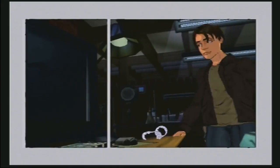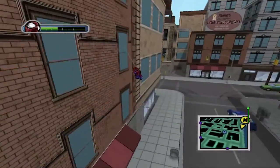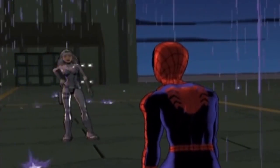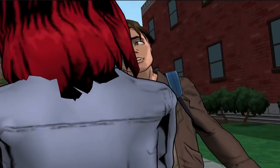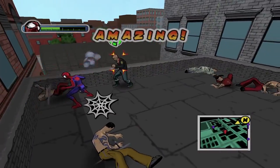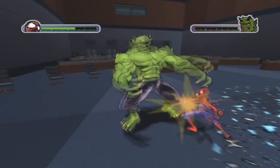An open-world concept, cel-shaded design, and innovative gameplay all combined to create a fun gaming experience in the multi-console release. Based off a Marvel comic book series of the same name, the game is all style. Panel-styled animation makes it look like a living comic book, and the character designs feature great looks for characters like Peter Parker. All of that is paired with great character voices and a storyline that features a number of classic Spider-Man characters including Mary Jane, Venom, and the Green Goblin.